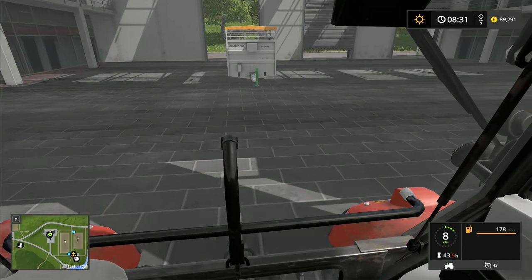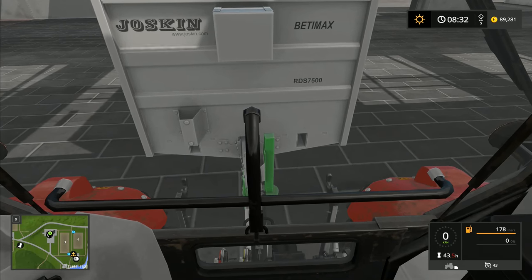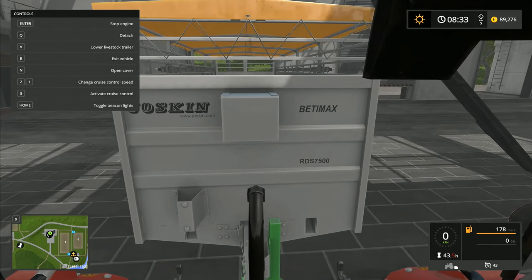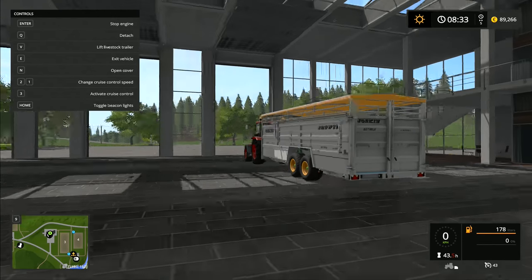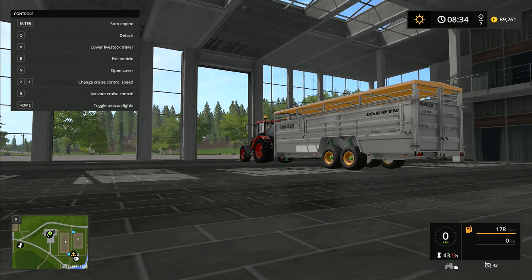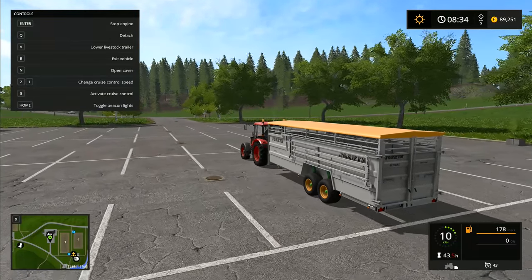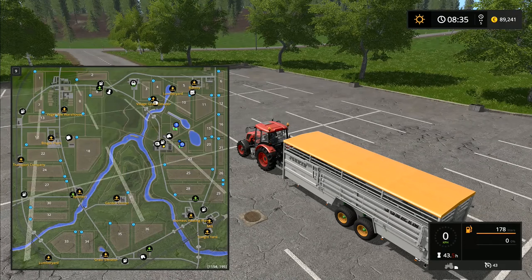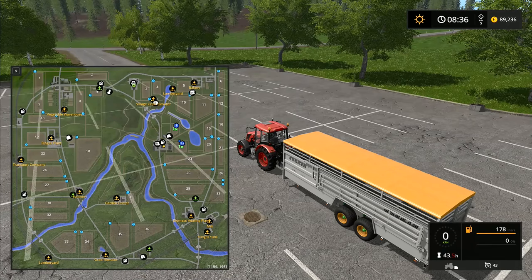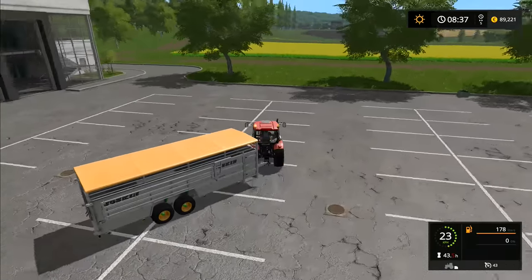They do seem a lot slower when reversing. That one's hitched on. Options show: toggle active, cruise control, exit vehicle, lower the livestock trailer. Let's see what lower does — I like it, very much! I'm assuming the animal purchase point is by the bakery area. I need to cross a river and go back to the farm, then in a straight line up to the bakery — or I can go out the back along the top road. Let's do that because you don't need more boring driving, you want to see me buying animals.